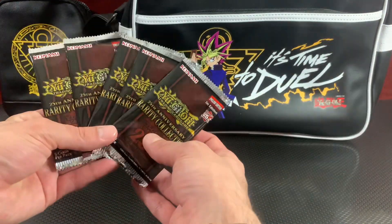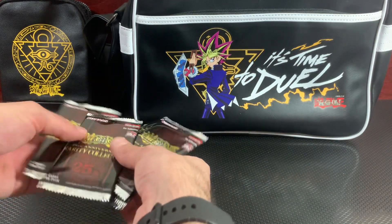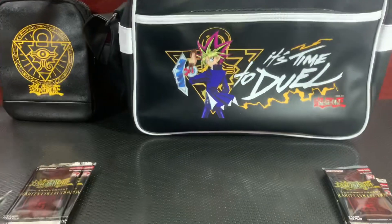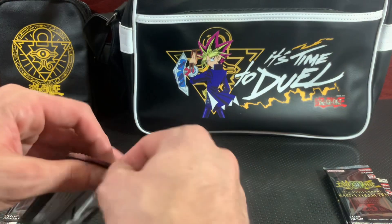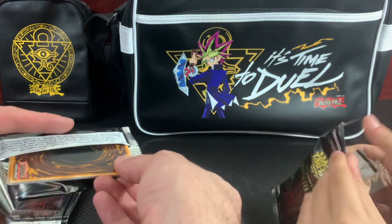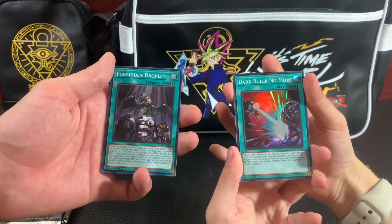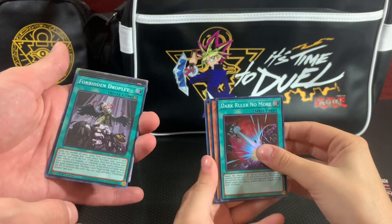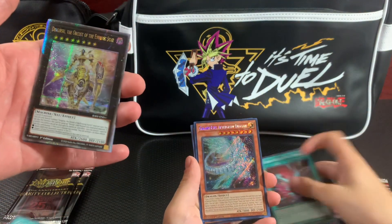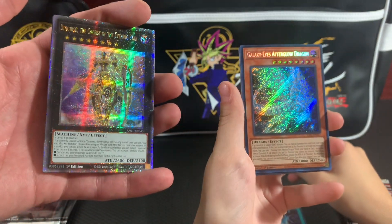All right, five and five, let's get right into it. We're gonna shuffle ours up a bit. First pack — also peep the merch in the back, nice little anniversary gift from JoJo. Speaking of, let's see what we get — oh, Forbidden Droplet and a Dark Ruler. No way, we got a Dingirisu first pack, Quarter Century Rare! First pack, I'm winning!